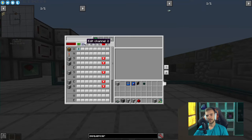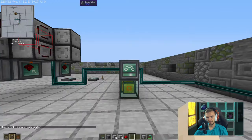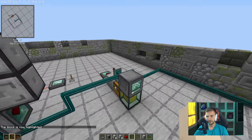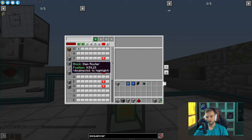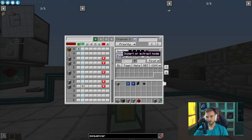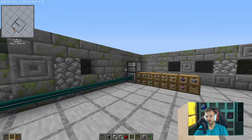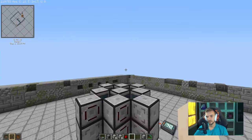Next, create a second item channel. This is going to handle the return path. Find where the middle router is — for me it's the fifth one down, it may be different for you. Create an extract from that router, set it to a stack per second — that's fine, as long as it's one second or lower — and insert it back into your drawer network as the fortune ores.